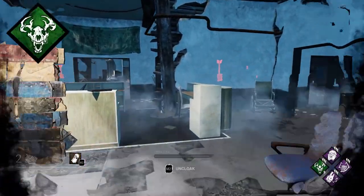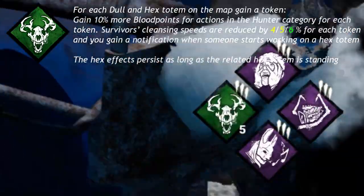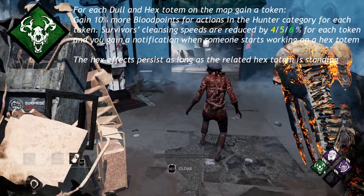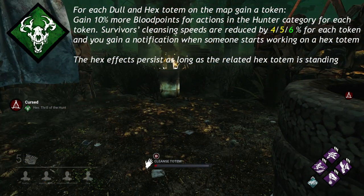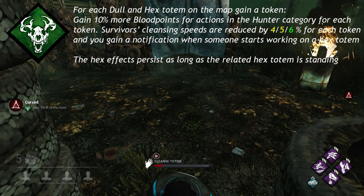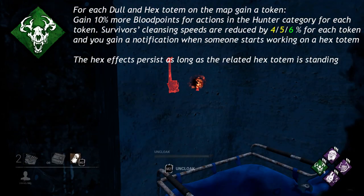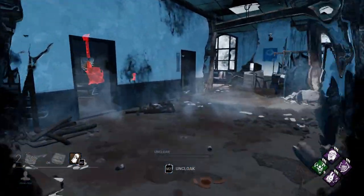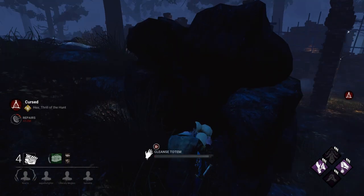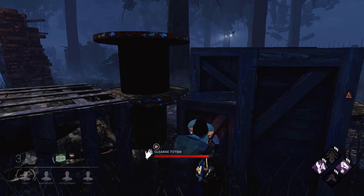Hex Thrill of the Hunt, a base perk available to all killers, says for each dull and hex totem on the map, gain a token. Gain 10% more blood points for actions in the Hunter category for each token. Survivors' cleansing speeds are reduced by 4, 5, or 6% for each token. And you gain a notification when someone starts working on a hex totem. As a survivor, if the killer has this perk, you definitely want to destroy all the dull totems to make it easier to destroy the hex totem before the killer can get to it while you cleanse it.